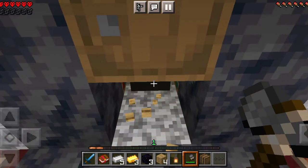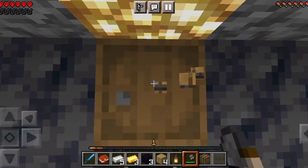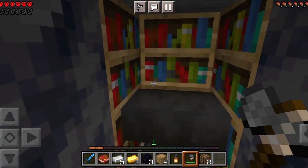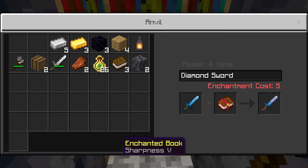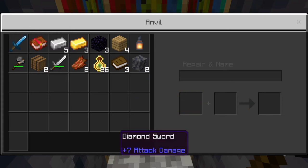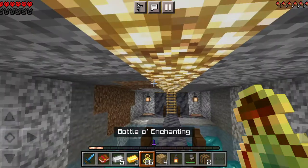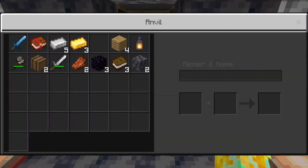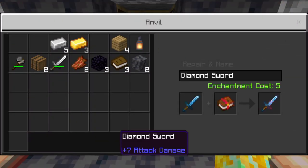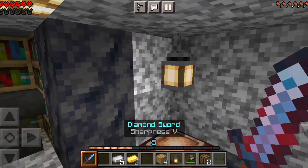What is this? It's a piece of iron - actually it's an anvil, which just looks like a big piece of iron. We need some levels to enchant but I'm clever enough for this mission.